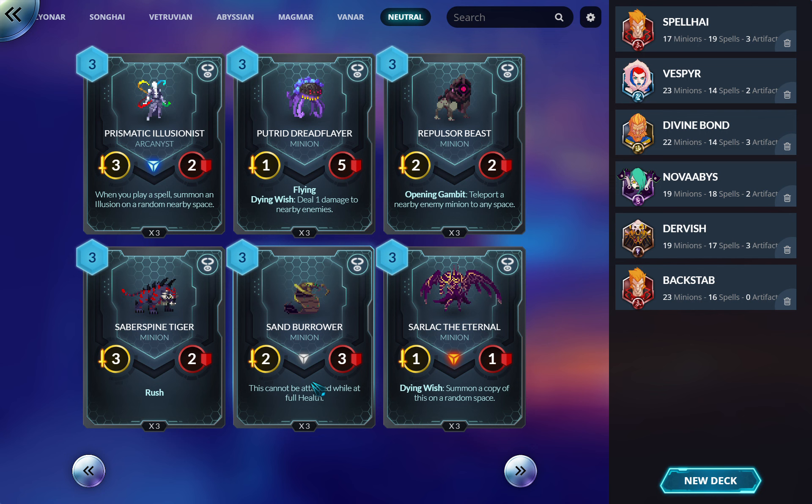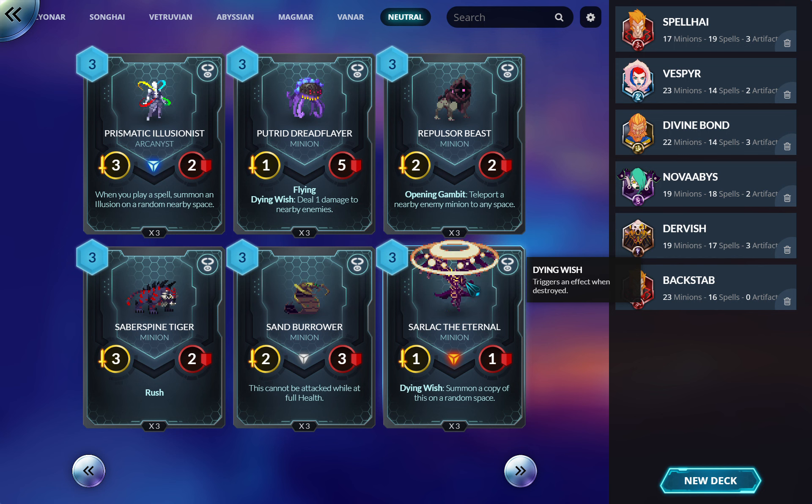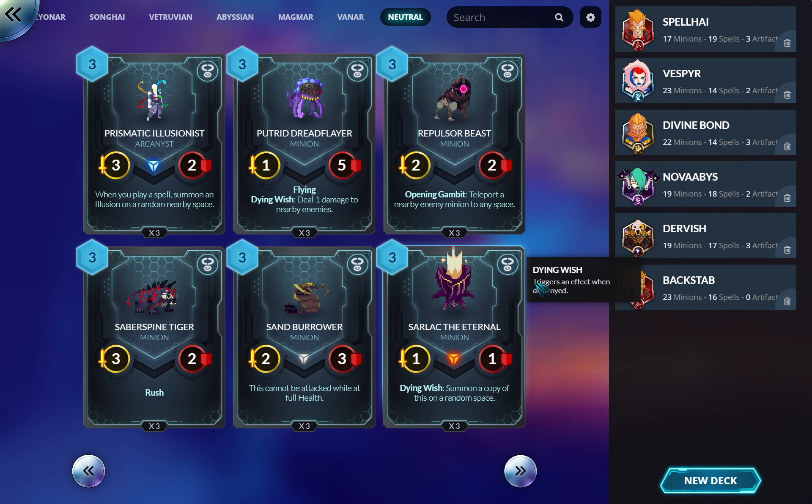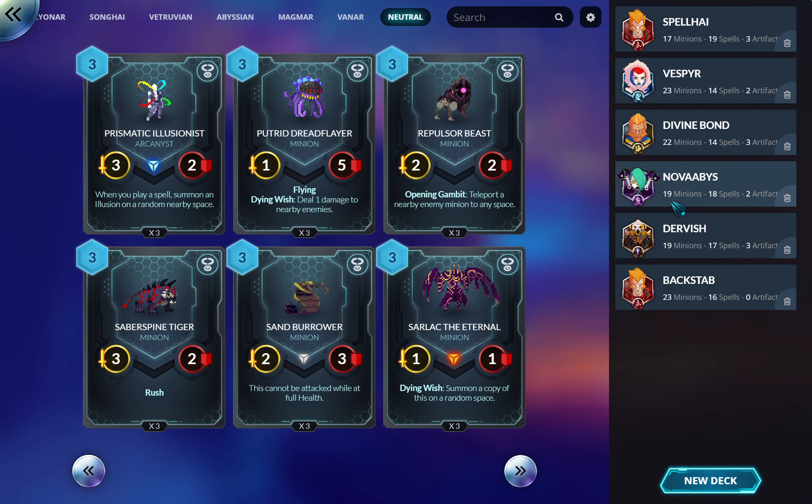Then again, Songhai just Phoenix Fires this, or they Tempest it and it dies. I suspect this might be bad, but maybe there's something cool. Sarlac the Eternal is really, really good — goes in almost all control decks, very good in Abyss and Magmar. It's an automatic three-of in any Abyss control because you want dying effects, but it also gives you incremental advantage over the course of the game and keeps a body on the board that you can buff unless they dispel it.